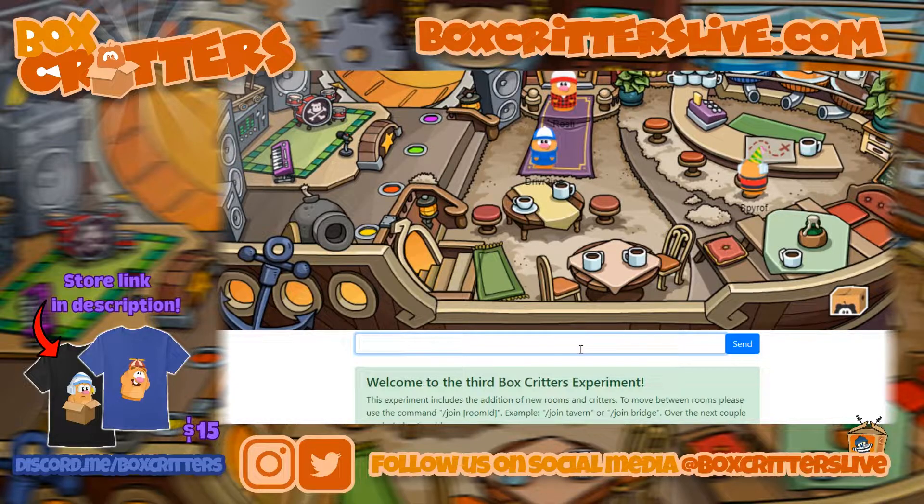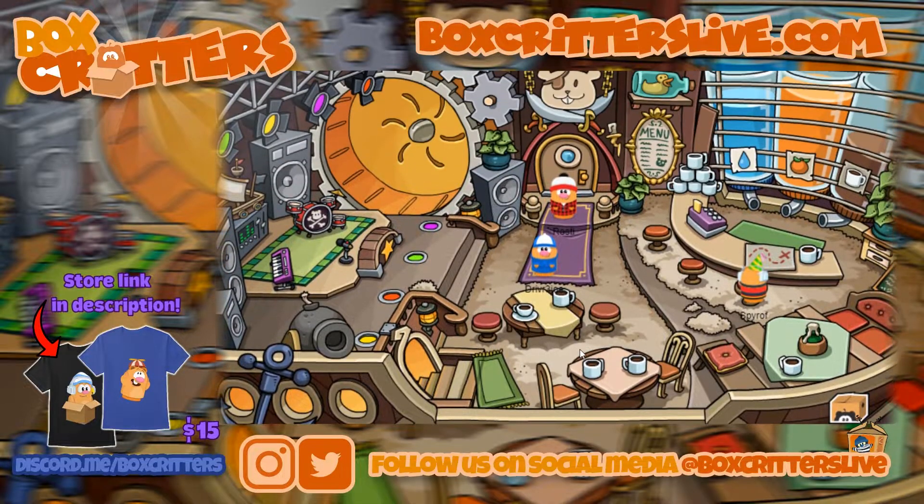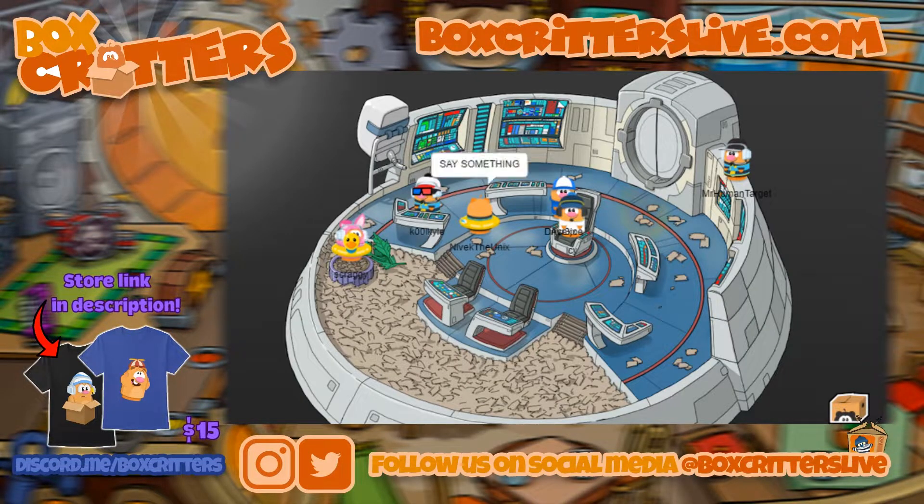First thing you want to do, just go down to your chat bar here, type slash join, and you're going to type in bridge. So type in slash join bridge, hit enter, and then it will take you to the little spaceship room.